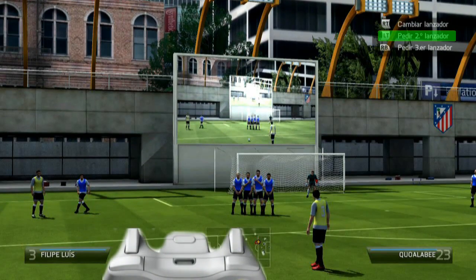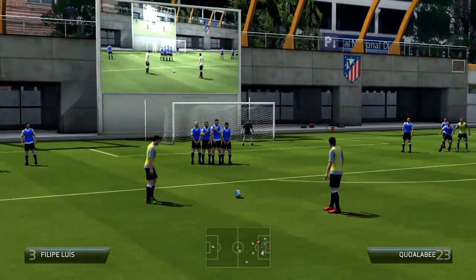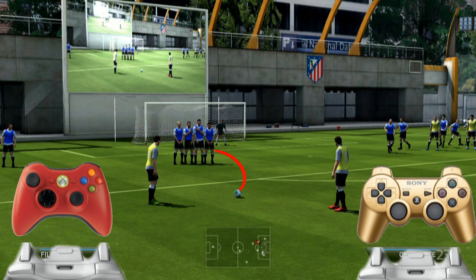Once we've selected Felipe Luis, we need to request a second kicker. To call the second kicker, press LT or L2 so that he is the one who will take the free kick. Then change the orientation with the joystick - aim roughly at the foot, in this case the left foot. If it's from the other side, it will be the right foot, so that the highlighted player in yellow produces that effect.